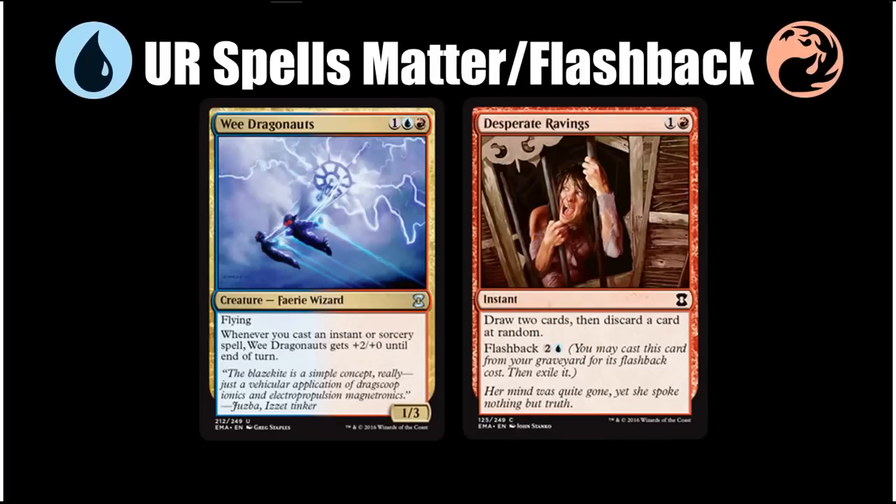Next we have Blue-Red Spells Matter. Blue-Red is Spells Matter slash Flashback — Blue-Red typically has some of the most efficient powerful spells in a limited format and there are a few cards that synergize well with all those instant and sorcery spells. In Eternal Masters, Blue-Red has the most cards with Flashback, as our signpost common Desperate Ravings shows us. We not only have Wee Dragonauts as our signpost uncommon — which makes it obvious you want to be playing a lot of spells — but also Desperate Ravings, which lets you know that these two colors go together and want to do things with the graveyard and with spells.